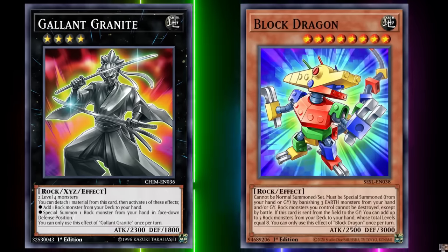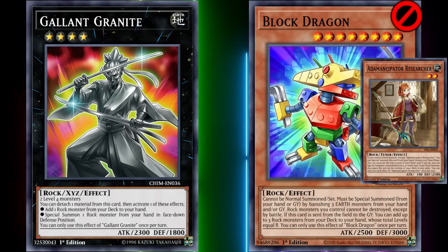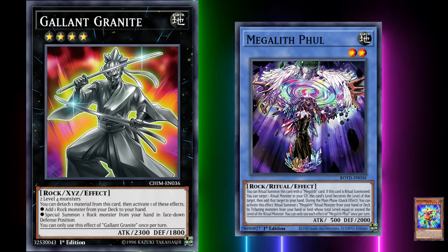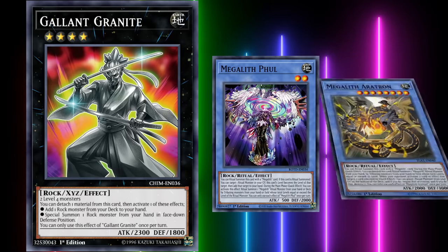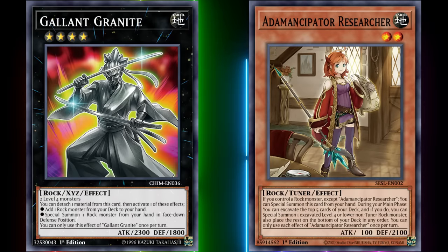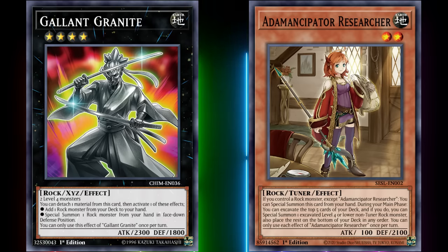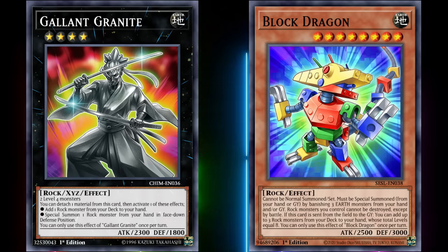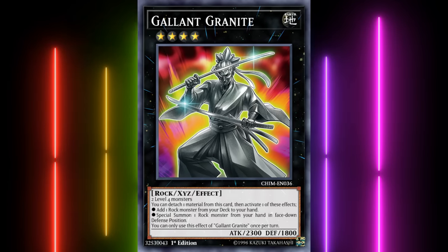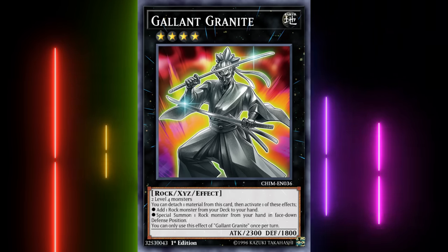Gallant Granite's power level is directly tied to Block Dragon, who has since been banned. This has taken the wind out of Adamancipator's sails, though Gallant Granite has seen play elsewhere. It's an integral part of Megaliths, who also loved its ability to search Block Dragon, but still like it since it can search any of the Megaliths as they're all Rocks. You'll even see it splashed alongside Adamancipator Researcher as a way to search a free tuner special summon in decks that don't otherwise run Adamancipators. Gallant Granite's real claim to fame is it made Block Dragon a hyper-consistent piece of any engine that could abuse it, and it really puts a ceiling on just how good any future Rock monster can be.